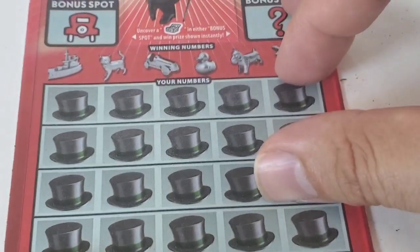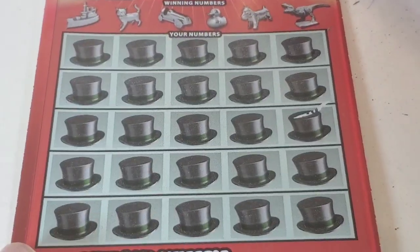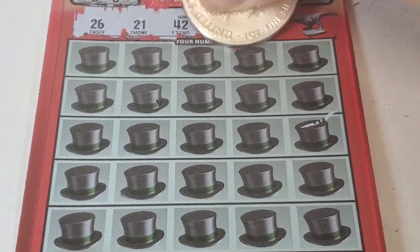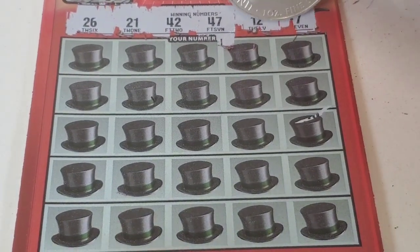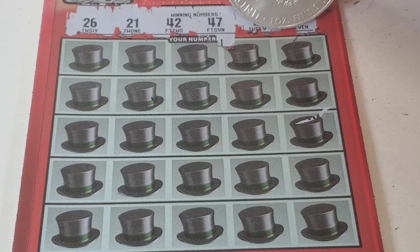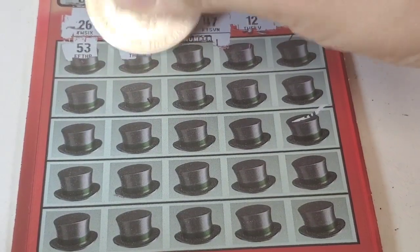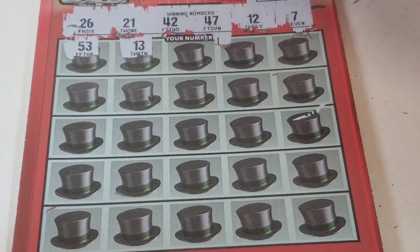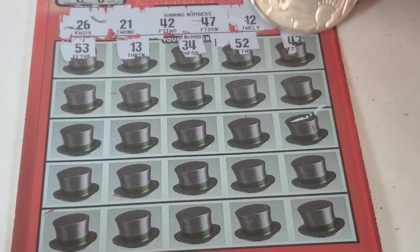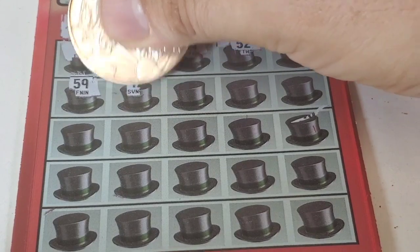Last ticket is ticket number 24 — I hope we find something here. Nothing in the bonuses. I didn't find any symbol in the other tickets: no pack of money, no gold symbol, no Mr. Monopoly. 53 — not a match. 13. 15. 34. 52. 43. 53. 59 — not a match. 17.